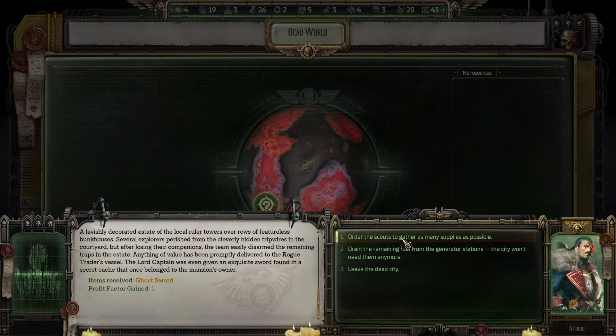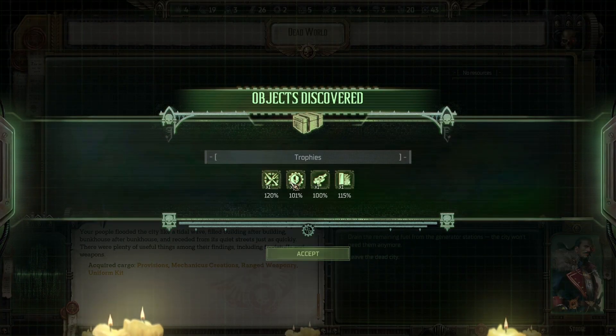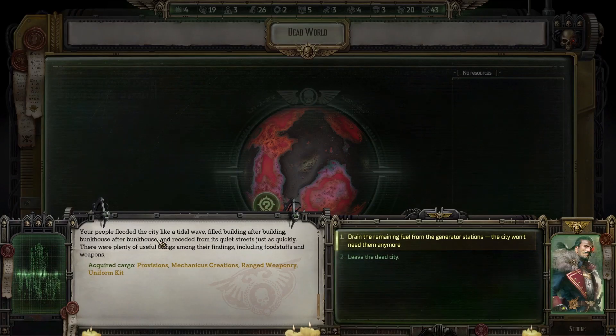Order the scouts to gather as many supplies as possible — provisions, Mechanicus creations, range weaponry, uniform kit. Your people flooded the city like a tidal wave, filled building after building, bunkhouse after bunkhouse, and receded from its quiet streets just as quickly. There were plenty of useful things among their findings, including foodstuffs and weapons.